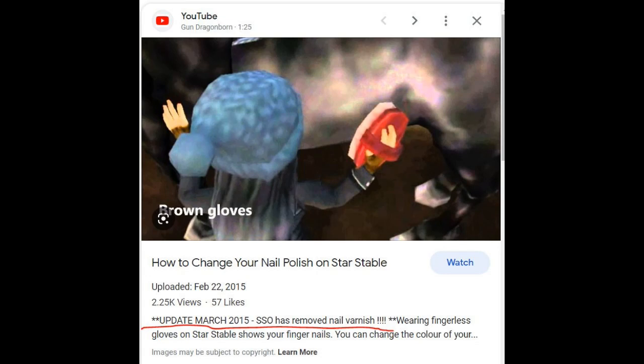First of all, nail polish. Really old players might remember this, but we used to be able to have nail polish in the game — you were able to choose what color your nails are. Star Stable got rid of it after a while. Not sure really why, but it's gone.